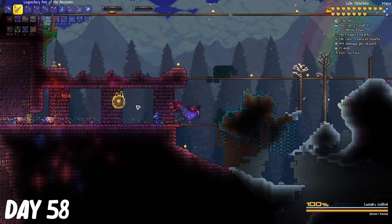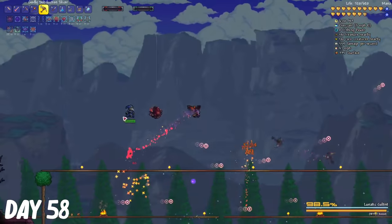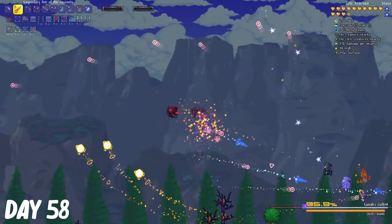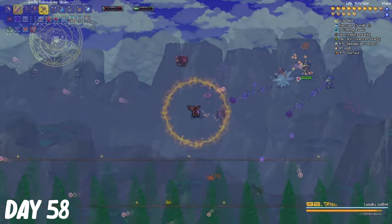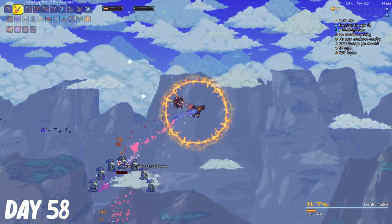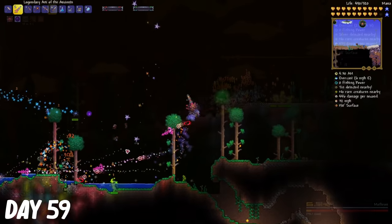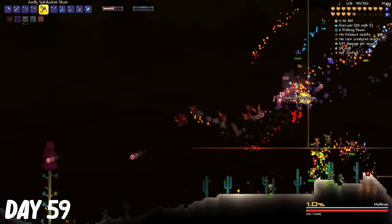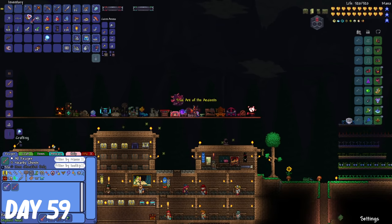On day 58, I went back to the dungeon and summoned the lunatic cultist. Now this boss was just an absolute nightmare to fight against. Whenever he tried to make his clones, even though you attack the right one, the clones still stay. And this process kept on going until it reached 6 other clones. I got it to about 10% health before I died. On day 59, I summoned the solar eclipse to kill some mothrons for the broken hero sword.